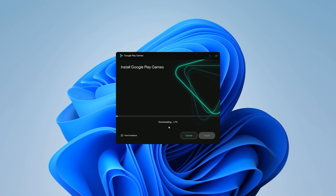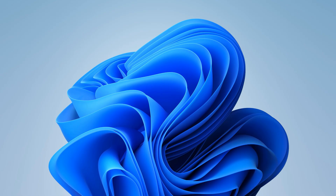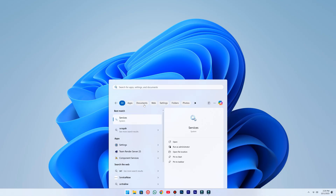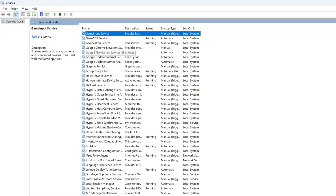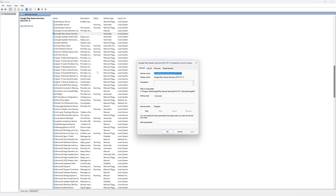While it's installing, let me make you aware of a common network error some of you may face. To fix it, open the Start menu and search for Services. From this list, select any service, press G on your keyboard, and look for Google Play Games Service. Right-click it, go to Properties, and start the service manually. This will definitely fix your problem.